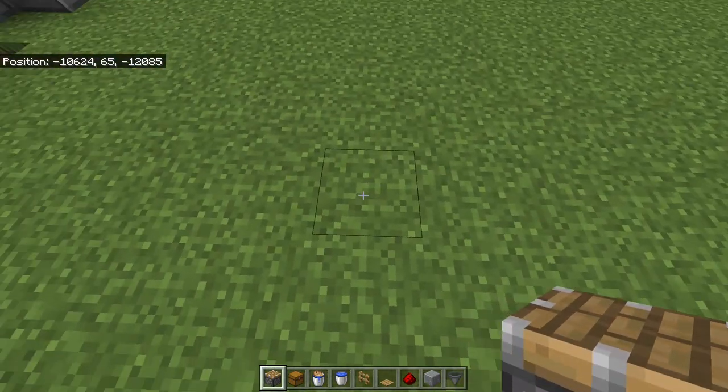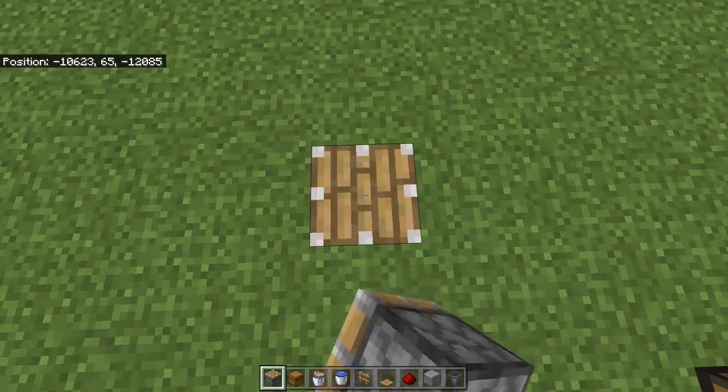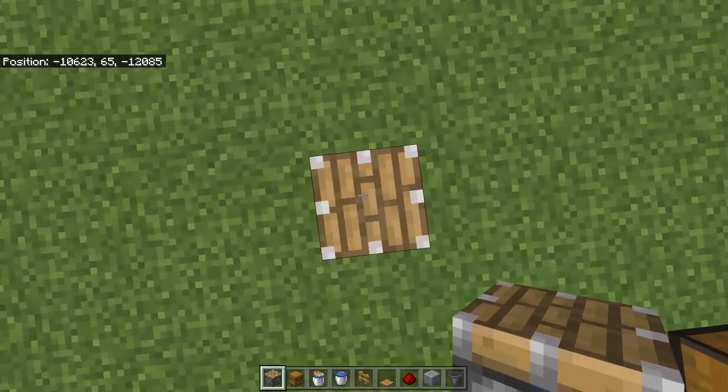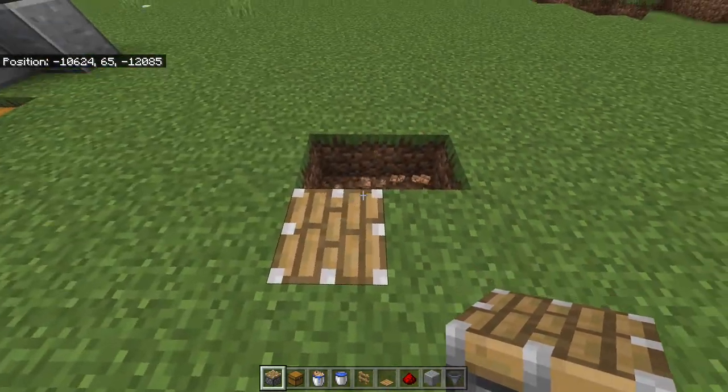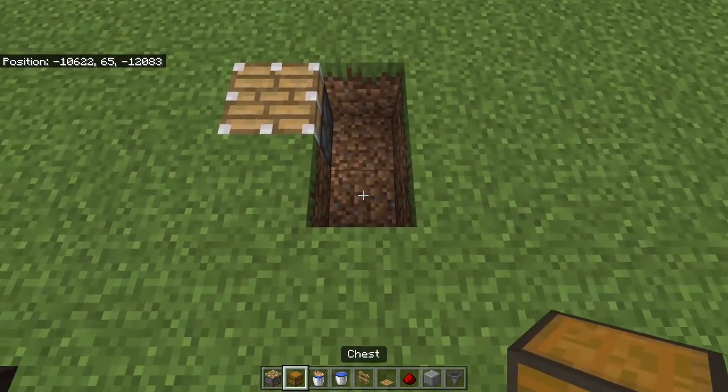The center piece is the piston. To do this, break one block and place the piston facing up. It should look like this, and then you want to break two blocks behind it like this.